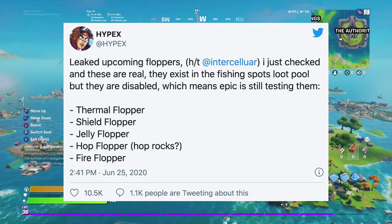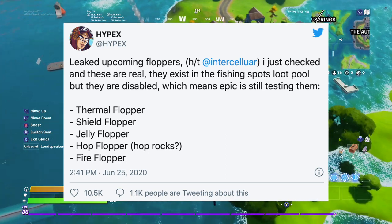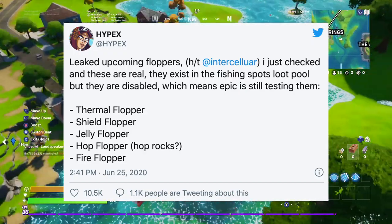The fire flopper could either have the same effect as the chili peppers, or it could make your weapons do environmental damage like fire damage — sort of like in Minecraft with the fire aspect or flame enchantments.